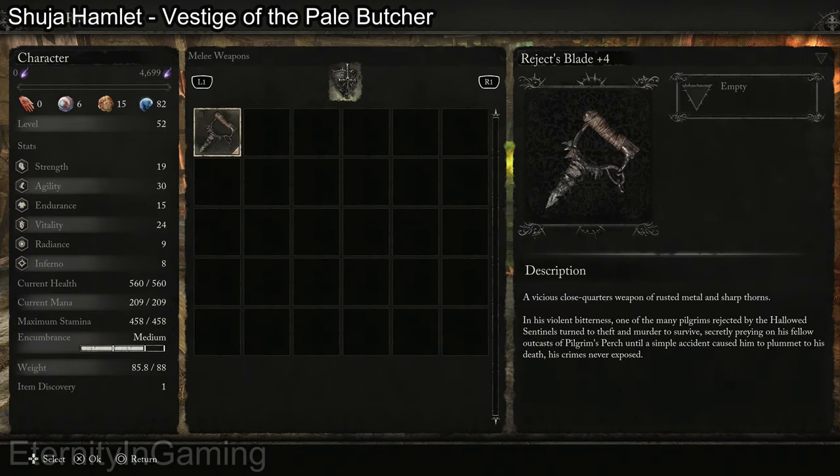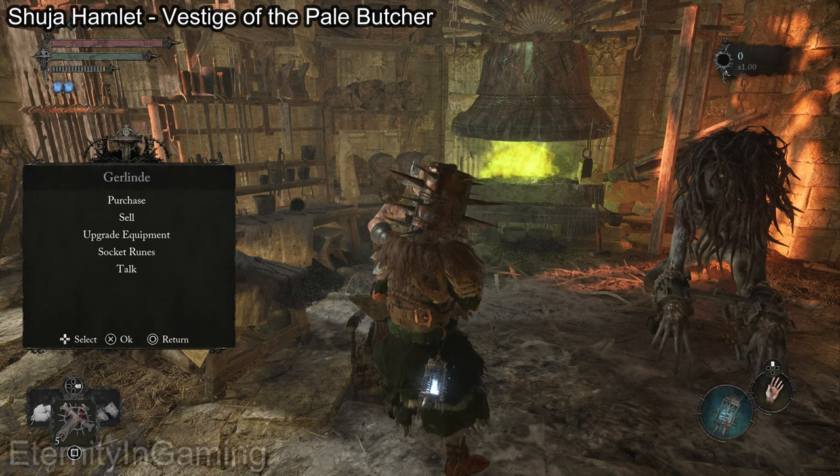They'll just start to drop off enemies now, and she will sell some standard ones as well. Socketing.